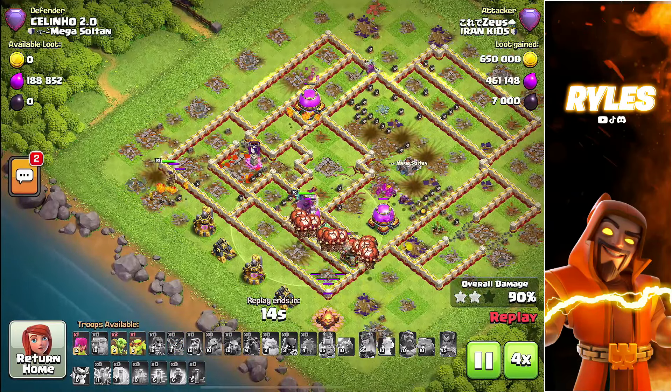At that point I just went with the lalo from there and a blimp, but you can already see there is still the scattershot, a multi-inferno tower, a full clan castle, two sweepers at the back, and a poison tower. This absolutely did not go through, and I would say this was probably the worst attack I did in a very long time — only 80 percent.